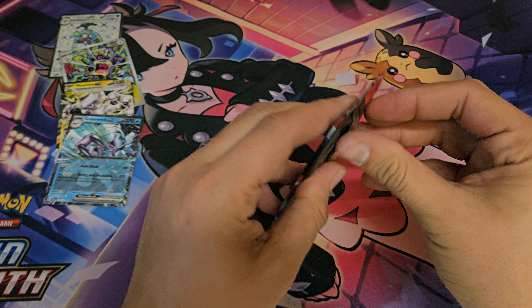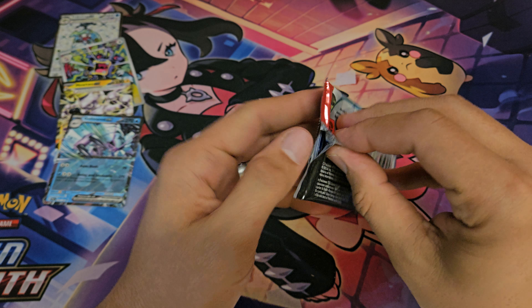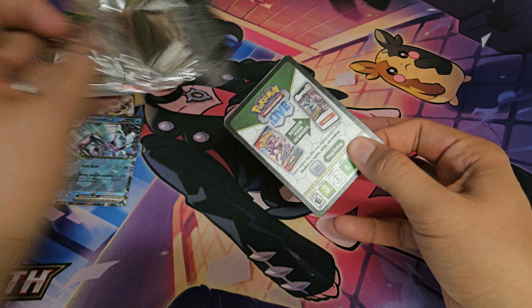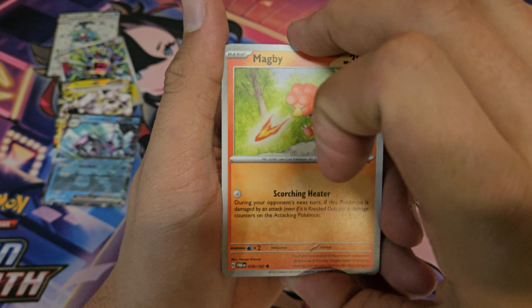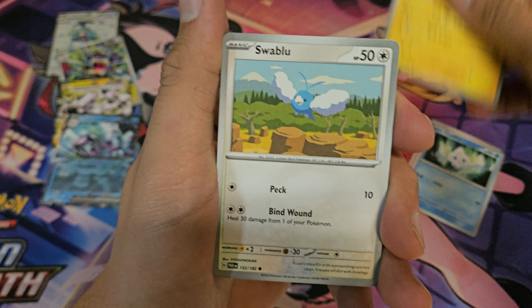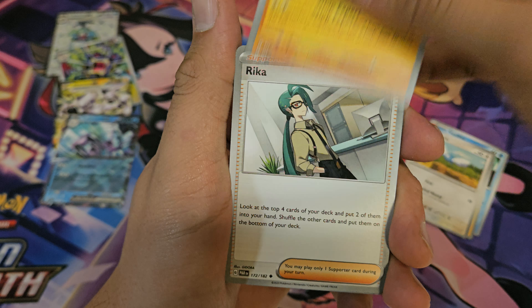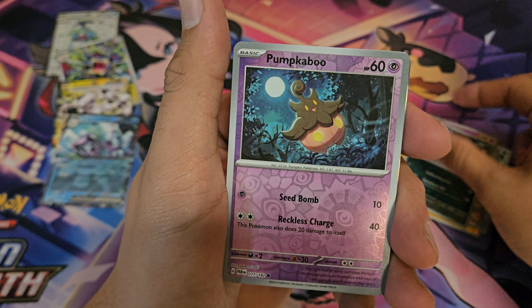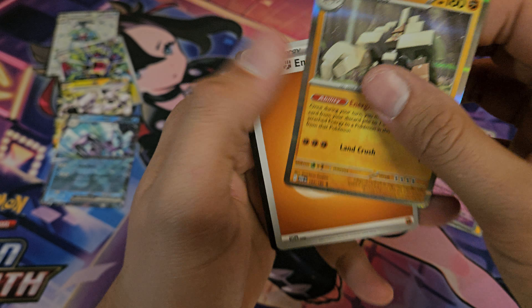Last pack. Got Magby, Vanillalite, Swablu, Mainshow, Screamtail, Trubbish, Pumpkaboo, and Barnacle.